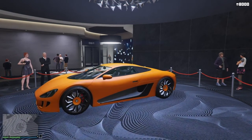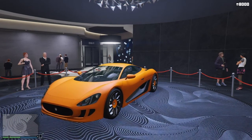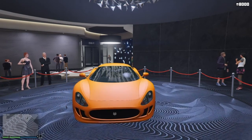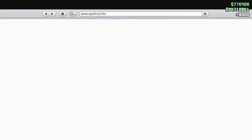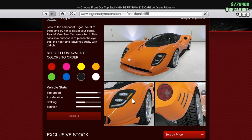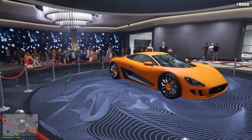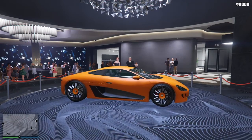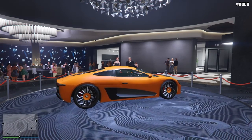The Ocelot XA21 is distinctively based on the Jaguar CX-75, seen in the body silhouette and rear wing — which you can't see here because it is retractable. The front of the car seems to be heavily inspired by the 2017 Jaguar F-Type, particularly the bumper intakes and ovular grille.